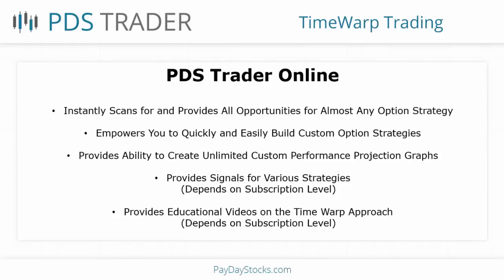It also provides the ability to create unlimited custom performance projection graphs. You can create any projection performance graph you want, with as many legs as you want. You can create and save as many as you want — literally a hundred different projection graphs if you want. And then depending on your subscription level, it also provides access to various signals for some of these strategies. There are 574 opportunities that meet my criteria in this particular iron condor example, so there are signal subscriptions available depending on your subscription level.